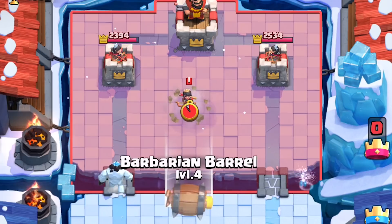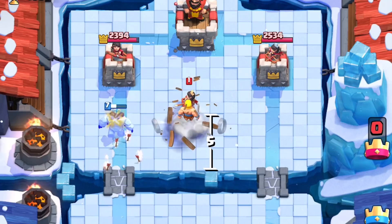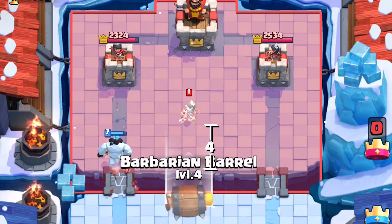It only rolls 6.5 tiles. The bridge and river are two tiles long, so any Princess planted five tiles from the river will not be hit by the barrel. You'll know she's within range if she starts blinking.